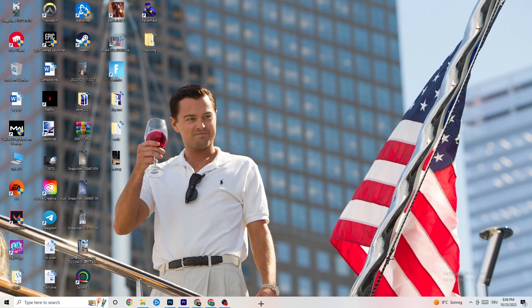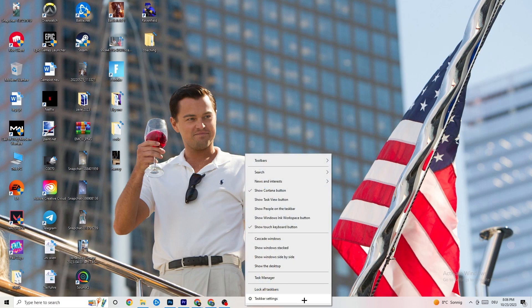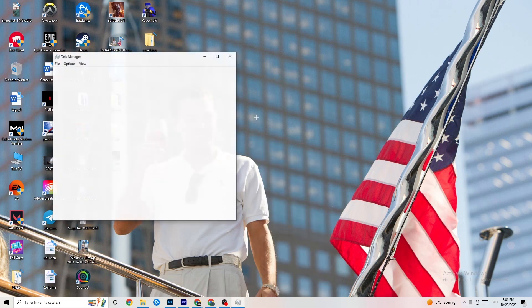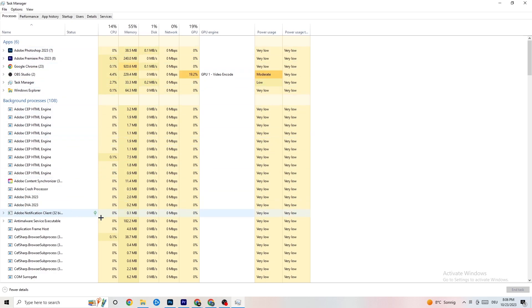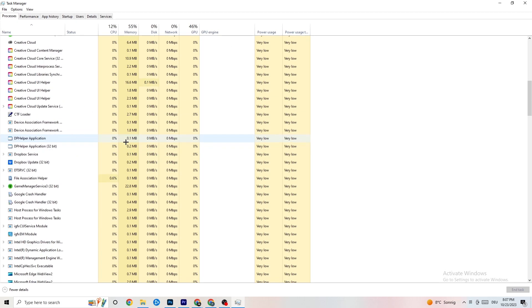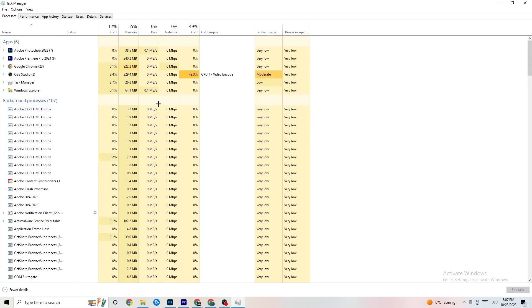The next step is to go to the taskbar at the bottom, right-click it, and open Task Manager. You'll see every single program currently running. Go to Processes in the top-left corner and you'll see CPU usage, memory usage, GPU, network, etc. End every task that is currently using too much GPU or CPU — especially apps, but also background processes if they're consuming too much.